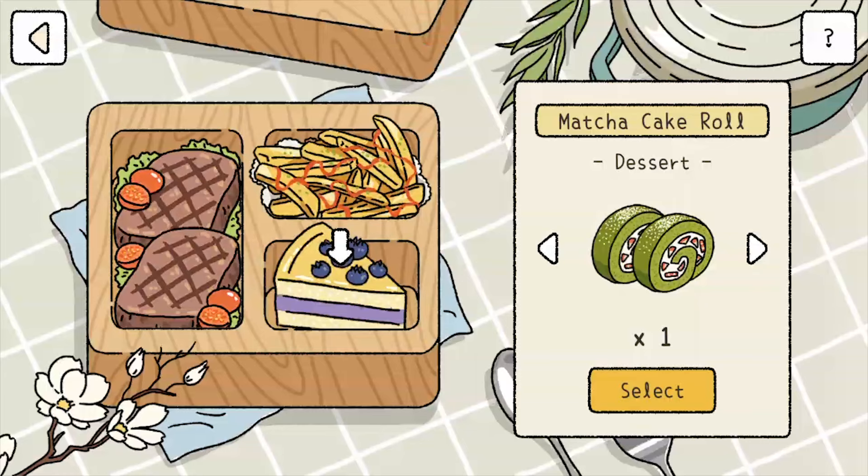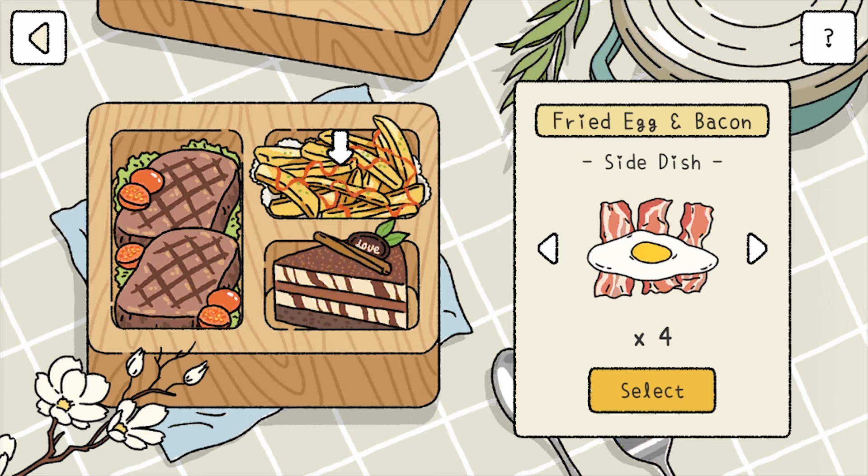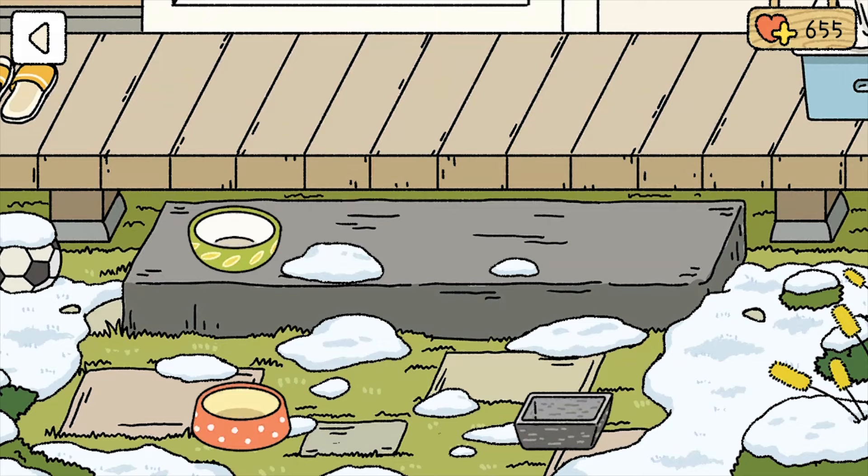Next up, you have to understand the bento meal is a must for your significant partner in the game. Don't forget about preparing a bento meal for your spouse before they go to work, because it gives a pretty good amount of love. Each combination produces different amounts of love, so try being creative with the combination. The food looks super yummy too, which may give you an idea of what your next meal would be. And also, the same goes for cats as well.